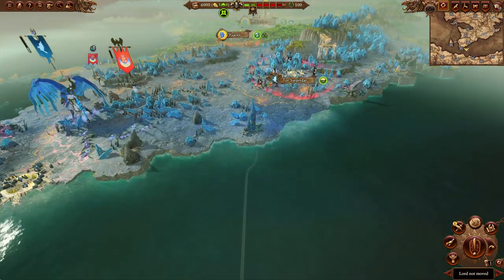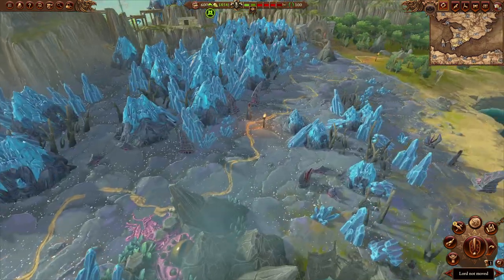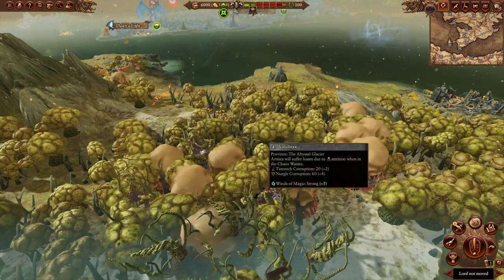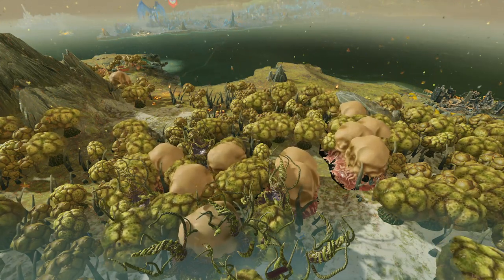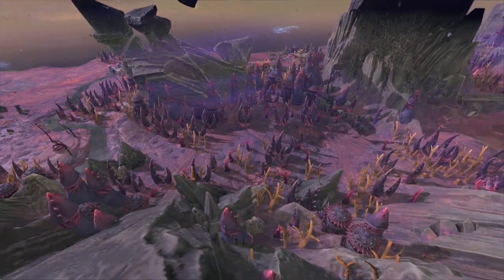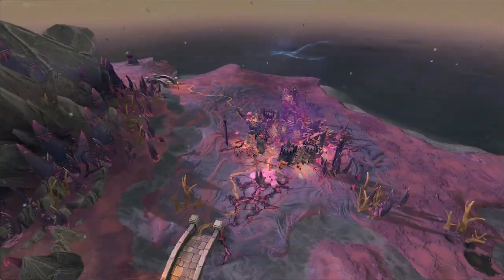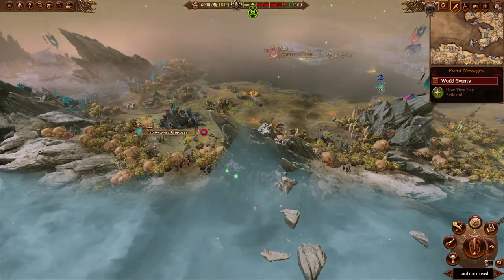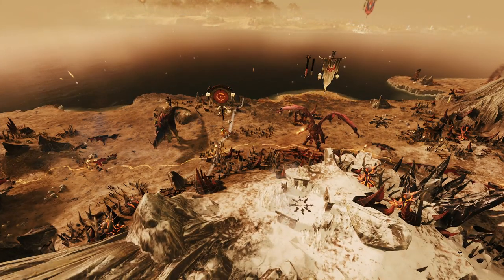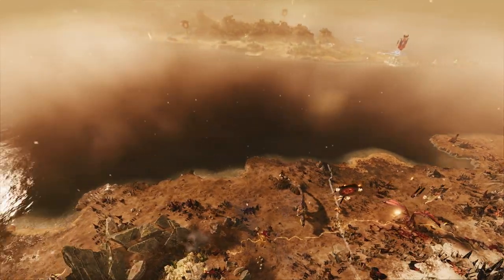The Chaos Wastes — look at this. I think the chaos corruption really shines, especially for Tzeentch. Look at these crystals all over the place — it's honestly really cool. For Nurgle, the trees are breathing. That is scary — imagine living in a place where the trees are breathing. Slaanesh: it's all purple, with tentacles moving about. It feels like if you take one wrong step, it'll be your last. Khorne corruption feels like a state of rage — everything is red, and you hear whispers in the background.